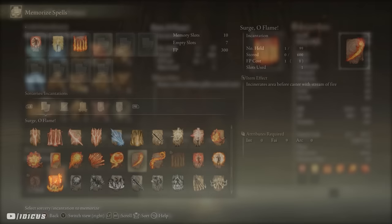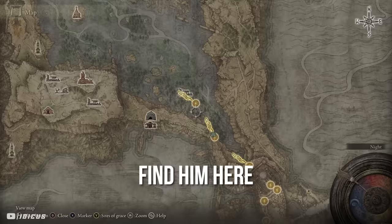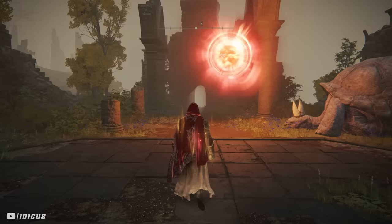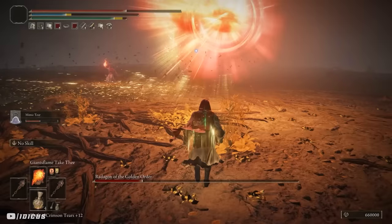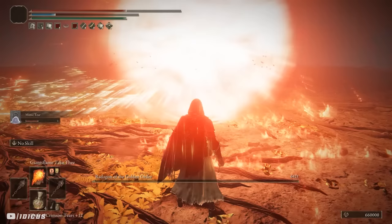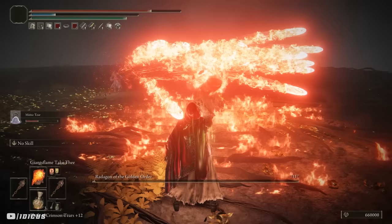Flame of the Fell God is picked up in Liurnia of the Lakes by killing Aiden, the Thief of Fire. This summons a slow moving fireball with medium range that will explode and set everything on fire. It's super good at comboing with the other incantations and great for initiating a fight. It requires 41 faith — the highest requirement in the build — and is probably my second favourite incantation overall.